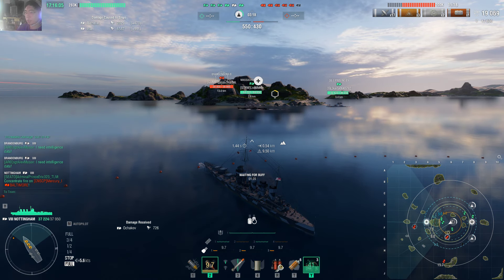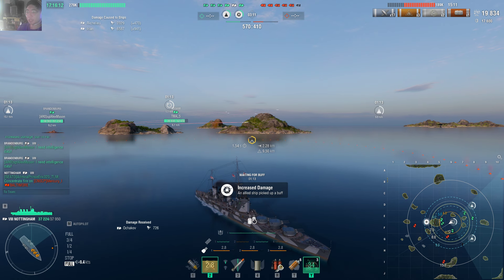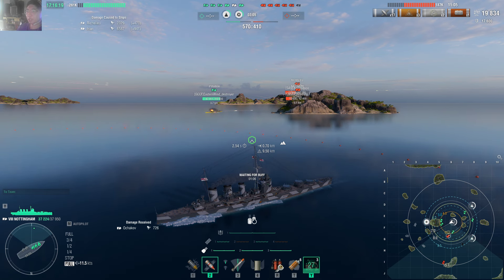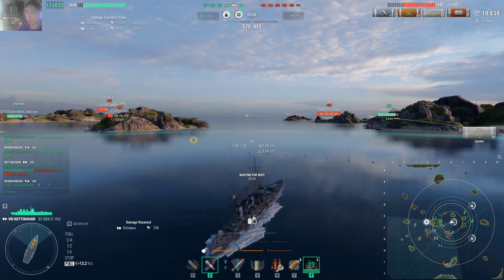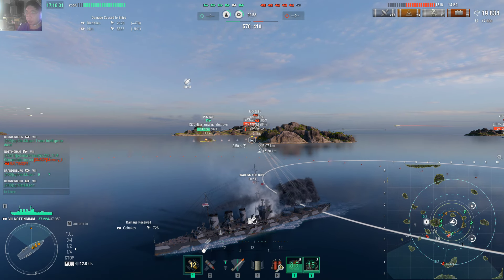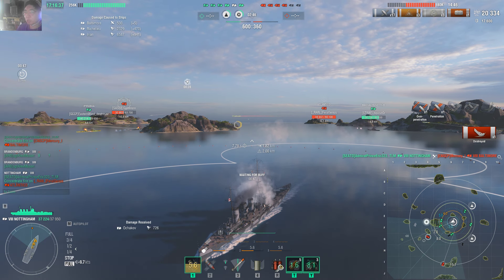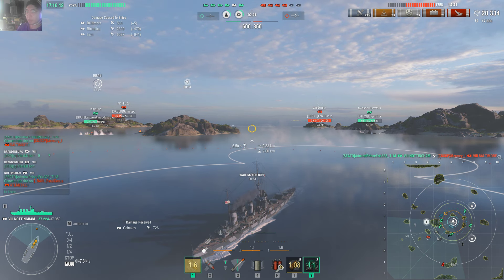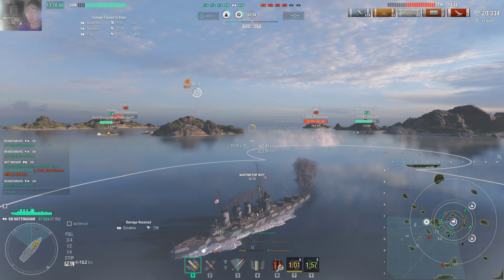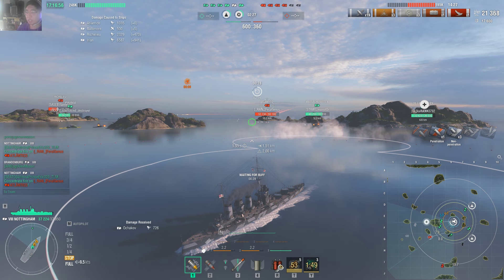Brandt Burg P is advancing on the left. Mogami is picking up an increased damage buff. I hope our team can finish off the enemy Baltimore. I won't engage right now — smoke generator activated. I fire from inside the short burst smoke and get the first kill.